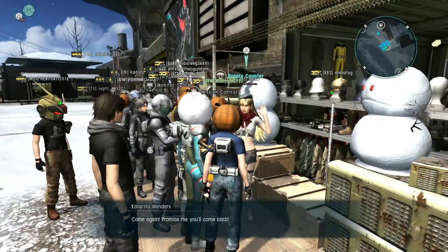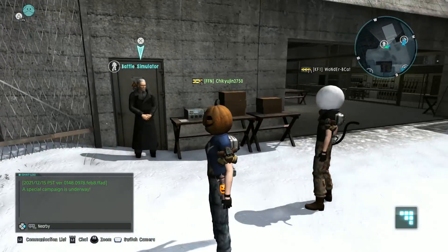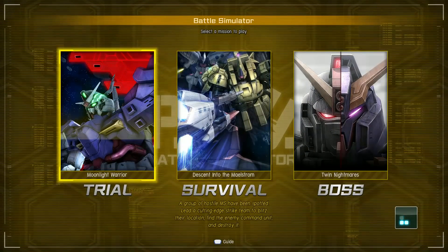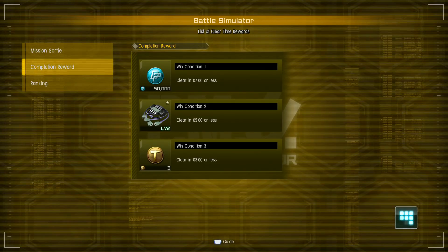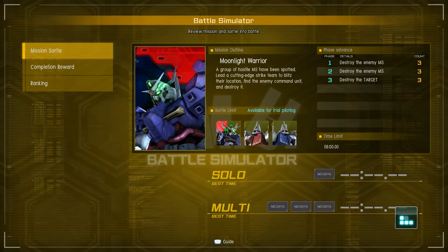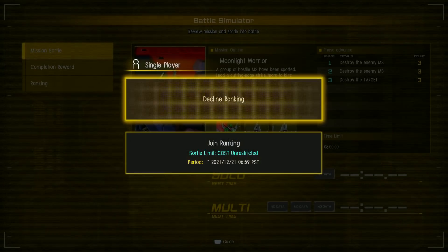Let's go check out the simulators. The Moonlight Warrior simulator — we will give this a try. Completion reward: three tokens for finishing it in three minutes or less. Don't know if I'll get that on the first try. I can use either the Gazas or the Moon Gundam — I'm going to use the Moon Gundam, obviously. It's nine mobile suits in all. Single player. Ranked is unrestricted but I don't really see a point to being ranked. If you have higher levels of the suits, they'll let you take those in — so if you're having trouble with the simulator, that is a possibility.